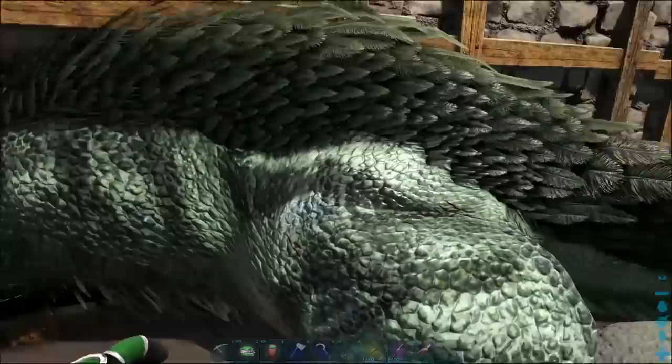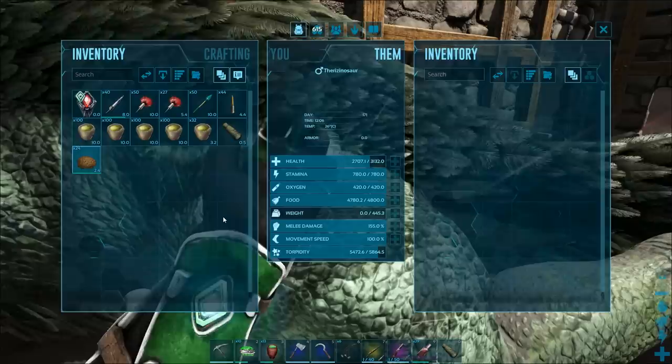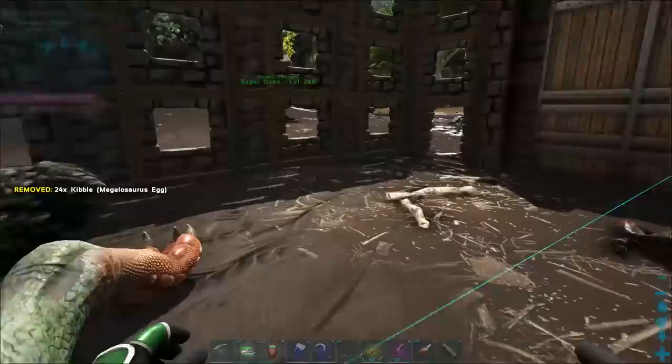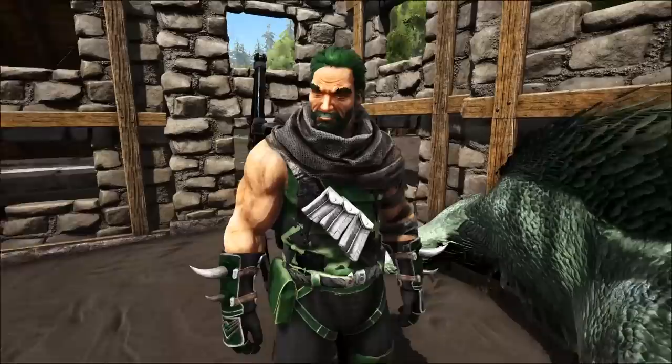Let's throw some Megalosaurus kibble on there. We're definitely going to have to pay attention to this guy's Torpor because his Torpor goes down a lot faster than his food does. It only takes probably about 10 to 15 minutes before a max level one goes all the way down to zero Torpor. So you need to be way up on these guys — get up in your Therizinosaurus's grill, even if it's knocked out, and pay very close attention to his Torpor.